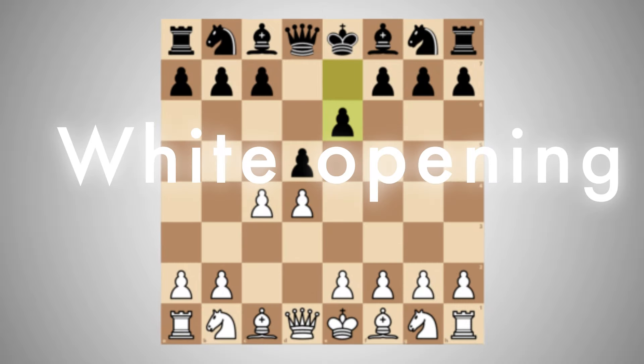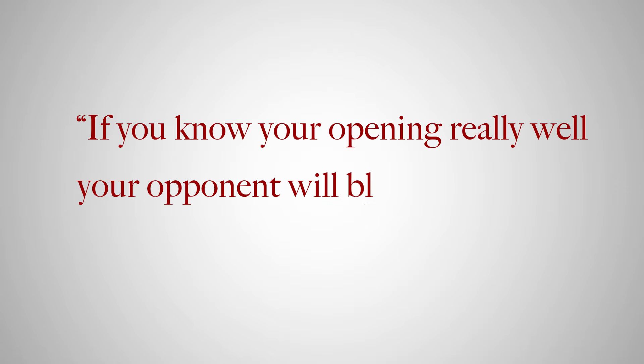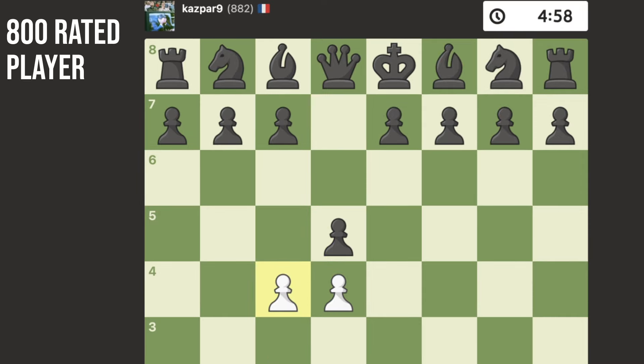The first opening that I play for white is the Queen's Gambit. You don't have to use this one — it doesn't really matter what opening you use, as long as it's not the Bong Cloud or the Coca Cola Gambit, you'll be fine. If you know your opening really well, your opponent will blunder. This is a scientific fact. Look at how quickly this 800 player blunders this game away.